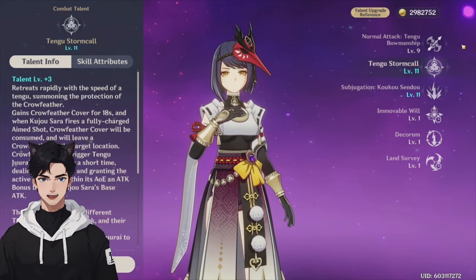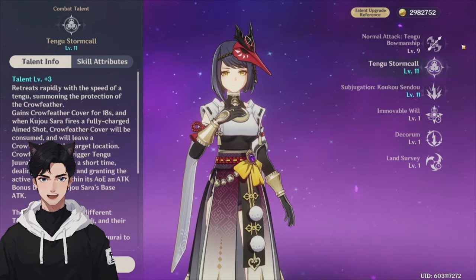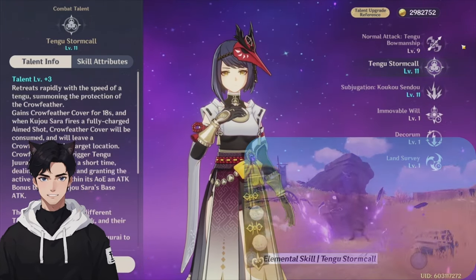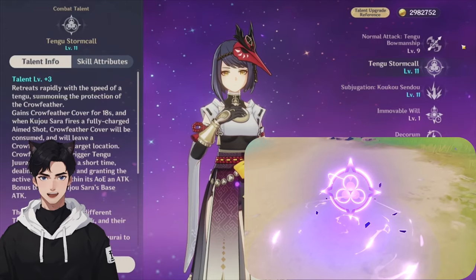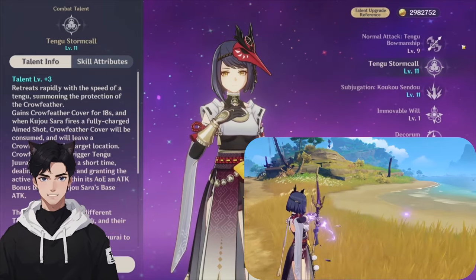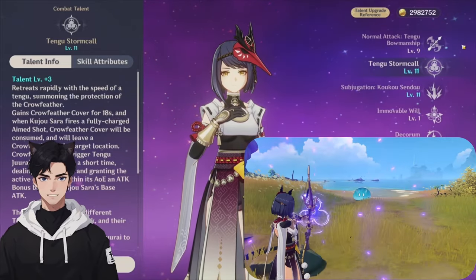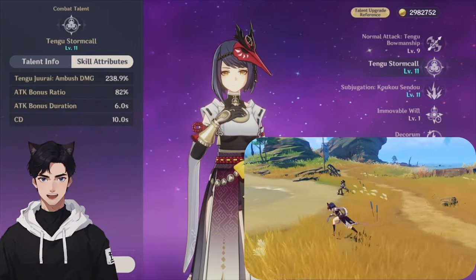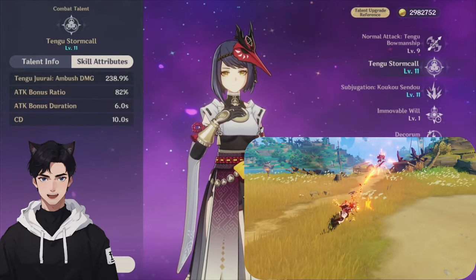For her elemental skill Tengu Stormcall, she teleports back rapidly and gains Crowfeather Cover for 18 seconds. When she does a fully charged aim shot, Crowfeather Cover is consumed and leaves a Crowfeather at the target location — you'll see the icon on screen. Crowfeathers trigger Tengu Jurai Ambush after a short time, dealing Electro damage and granting the active character within the AoE an attack bonus based on Kujo Sara's base attack. The attack bonus duration is 6 seconds and the cooldown is 10 seconds.